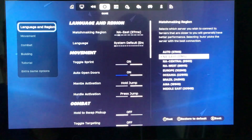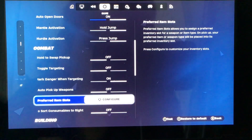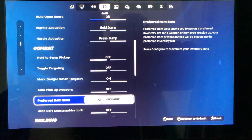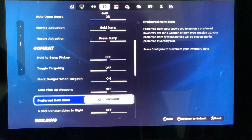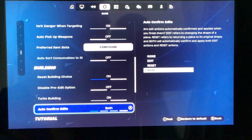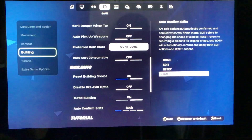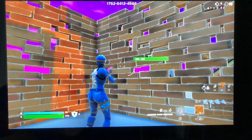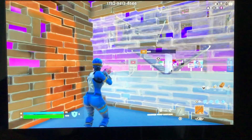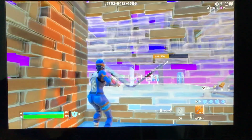Turn that on. Then go to Preferred Weapons and Items — I did that on both of my accounts. It's very helpful because it puts your weapons where you'd feel comfortable. Go down to Auto Confirm Edit and put that on both. Because then instead of selecting and manually confirming it, you just have to do that one motion. So it's very helpful and I think you should try it out if you haven't already.